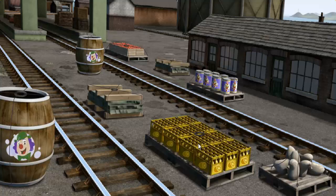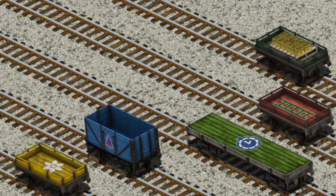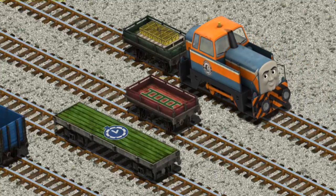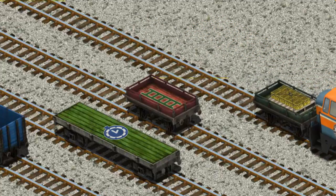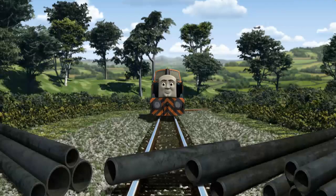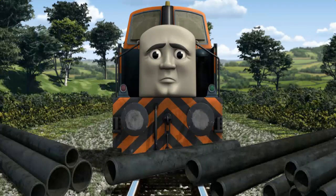Den must deliver the bottles of lemonade to Knapford Station. Help Cranky find the bottles of lemonade. That's it! Let's lift and load. Now the cargo must be loaded. You've found it! Den set out for Knapford Station. Suddenly, the tracks were blocked. Den had to stop. He needed to go a different way.